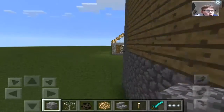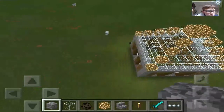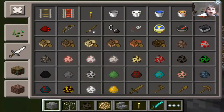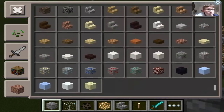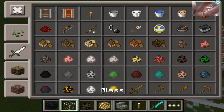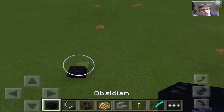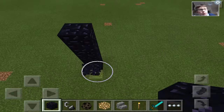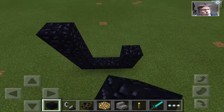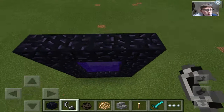One of the features requires a nether portal. So I am going to make that — just a regular size. I'll count out the blocks and join it up. Now go in here.